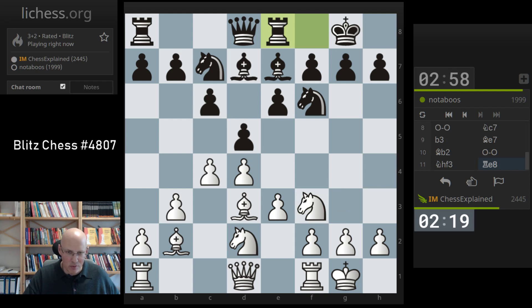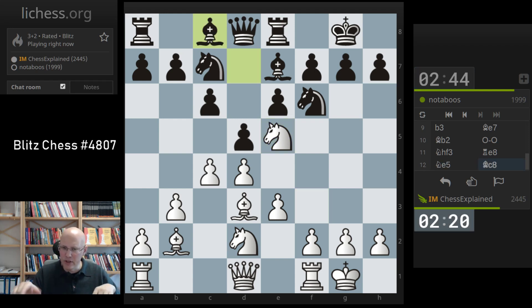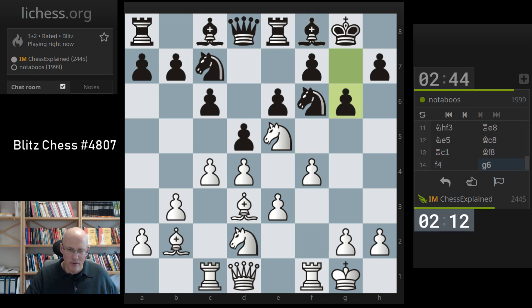I'm always getting nervous if they have those unprotected pieces on the side of the board. e5 is just a far more agreeable square for the knight. Now I have a fairly standard attacking procedure with f4, queen f3, queen h3. Oh, he's going back — maybe I can make c5 a little bit more difficult.